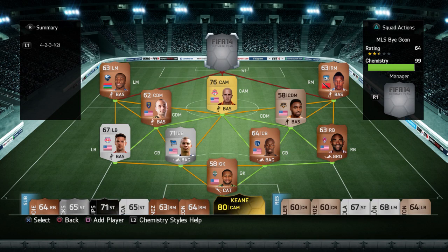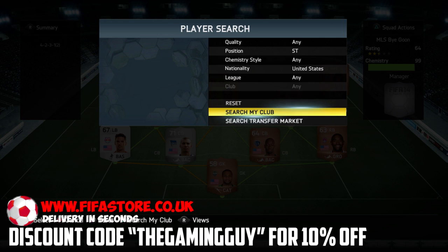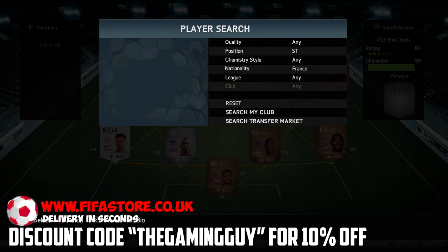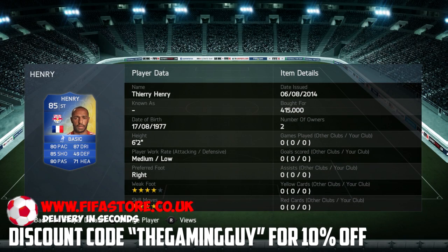Hey, what is going on YouTube? This is Skimmer with Luce5 and I'm bringing you a nice early review. If you are looking for coins, go and check out fifastore.co.uk, use the code TheGamerGuy and you'll get yourself a nice 10% discount.